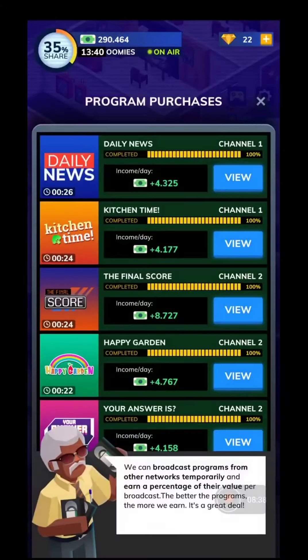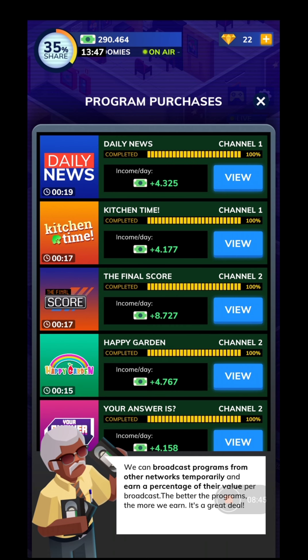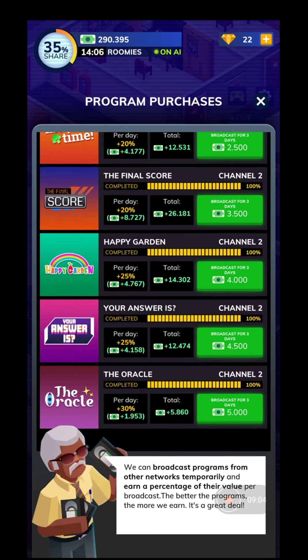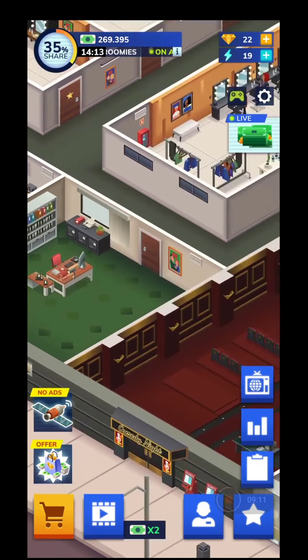I forgot to show something - the program purchases. From Network Station 3 you can buy all the daily shows that you have on stations 1 and 2. You pay a specific amount of cash upfront but afterwards you get your money back with extra income. Definitely buy these shows to get extra cash.